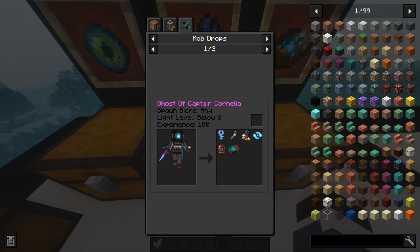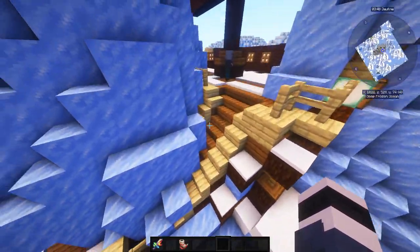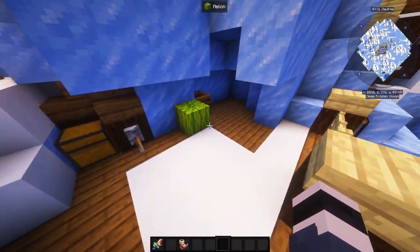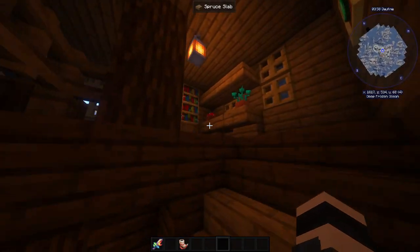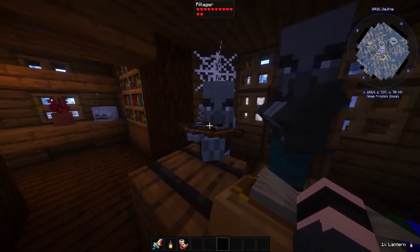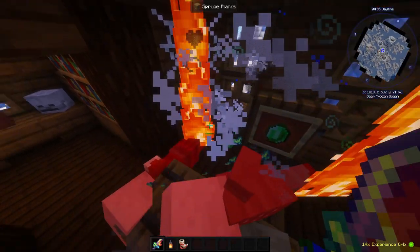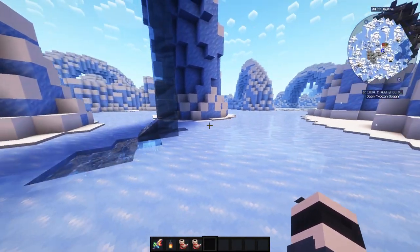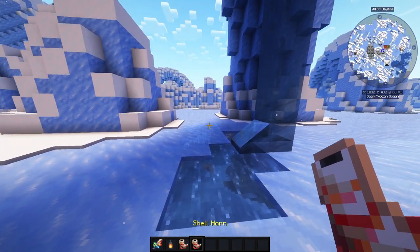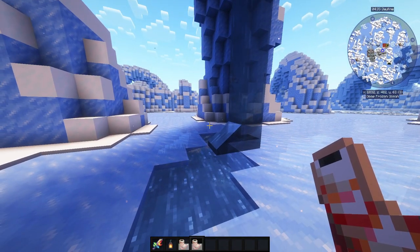I'll show you how to beat Captain Cornelia because I had some issues. It states nowhere in the game how to beat her, so correct me if I'm wrong. To get the shell horn, find a ship — usually not so covered in ice — enter through the doors, and there should be a captain mob. Kill them both and one drops the shell horn. To use it, find a natural water source and use the shell horn to summon her.